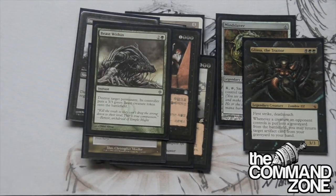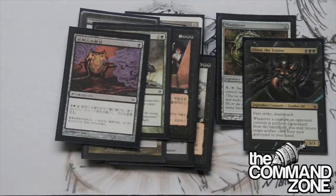We've got Beast Within. I think it's the best green removal spell ever made by Wizards - for three mana. Who cares about the beast? It doesn't matter. You can kill anything: a land, a planeswalker, a creature, an enchantment, an artifact - whatever. It's going to die to Beast Within and it's really good. So we have to play it.